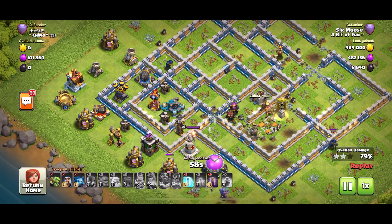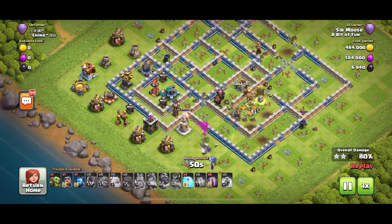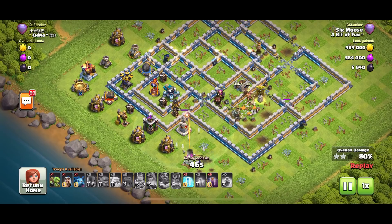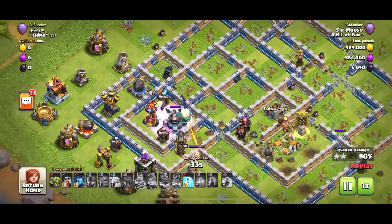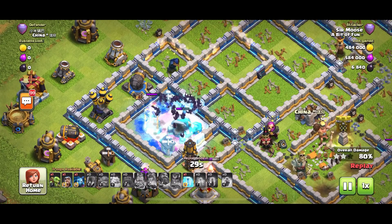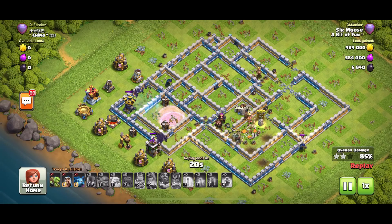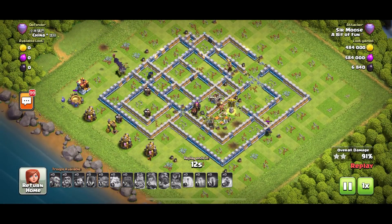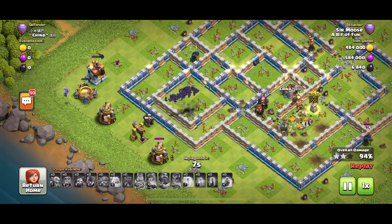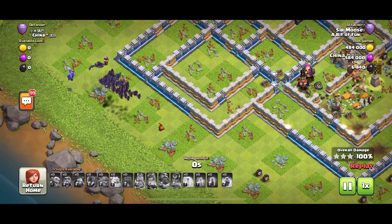Is this actually a three-star attack? Yes it is! I was trying to get three stars without using the bat spells but yeah, that bowler and witch aren't going to get three stars alone. We've got Mike the Minion, Gary the Goblin, and the wizard left. I'm putting the bat spells straight on that scatter shot — it doesn't know what hit it. Those bats came out of nowhere and there we go — three stars! There's Mike the Minion on the left, Gary the Goblin on the right — the dream team.